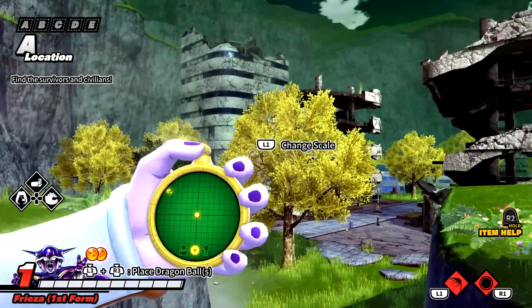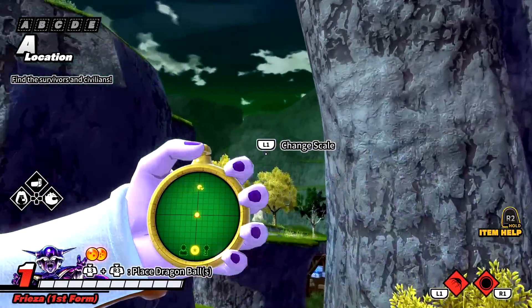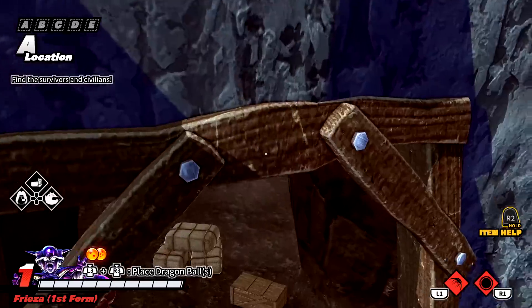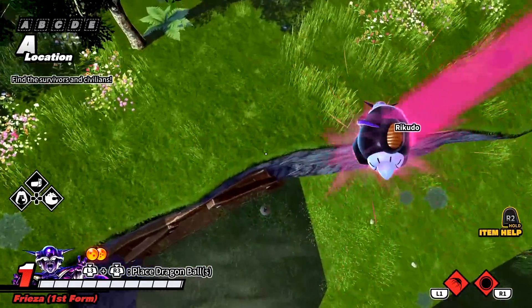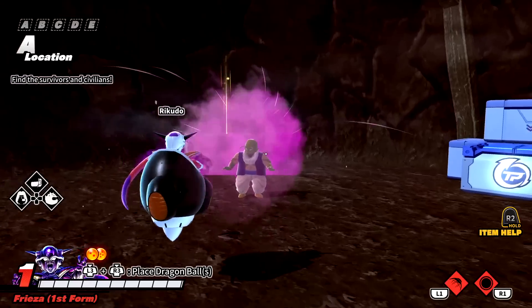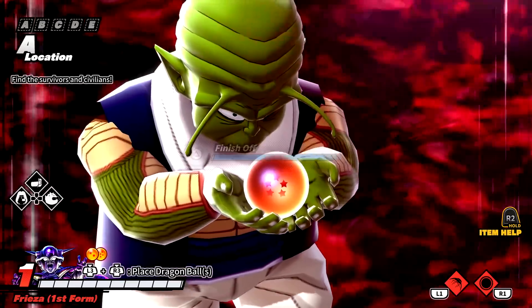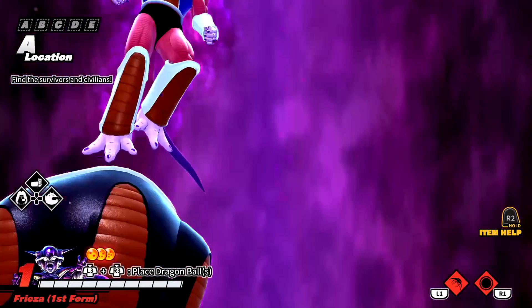The level three Dragon Radar is golden and has massive range, so you can scour the map with ease. I will be taking Frieza into an online match as well, but first — give me that dragon ball. I think I'm going to transform here. Second form Frieza — let's go!